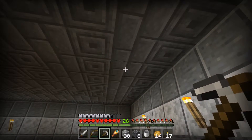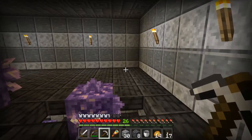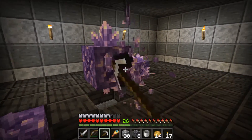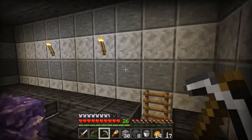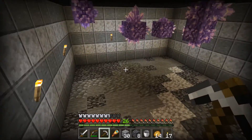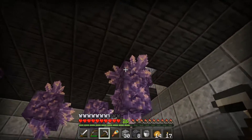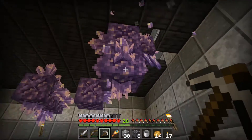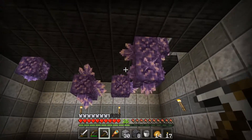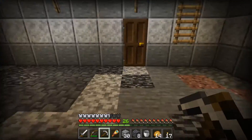I did some stone — some stone blocks anyway. This is the top floor here. I blocked off everything. And then this is the bottom floor. I thought it would be pretty cool, since it's all the way down to bedrock, to just dig that out and leave the bedrock and some random blocks in here. I think that's pretty cool.